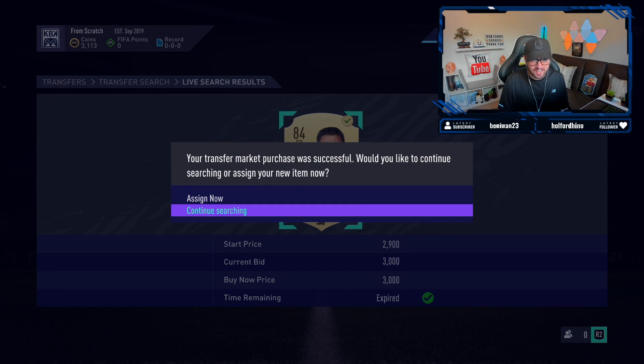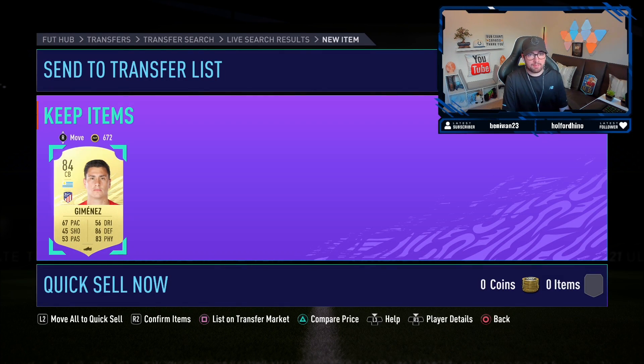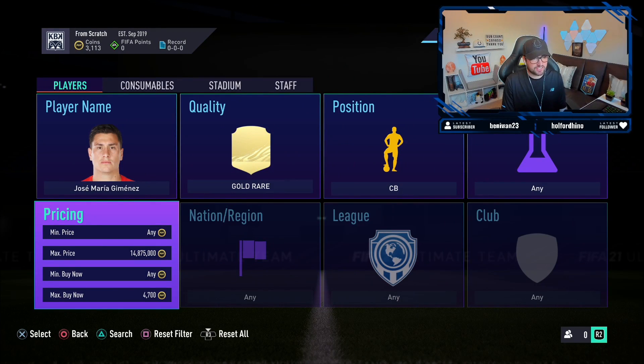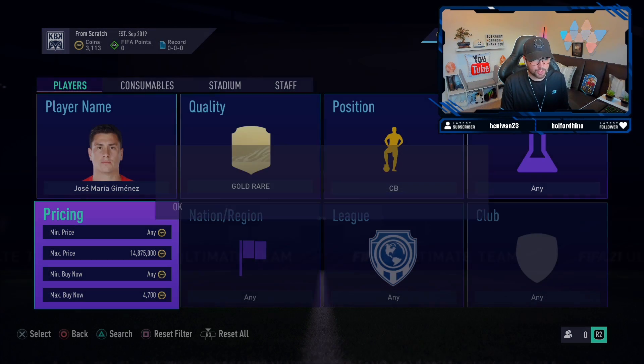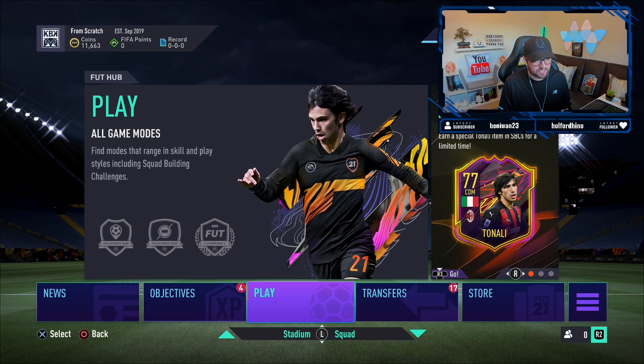Jimenez for only 3,000 coins - I think this card is worth a little bit more than Felipe's, so this is technically a better deal. Both being 84-rated, that's a very nice snipe. If you get Hermoso you're making bank - even though he's the lowest rated at 80 overall, he's technically the most desirable because of his stats and sells for like 10,000 coins. For this Jimenez card, he's not even available at 4.7k so I'll probably list him at 4.8k for a quick turnaround and some really nice profit.